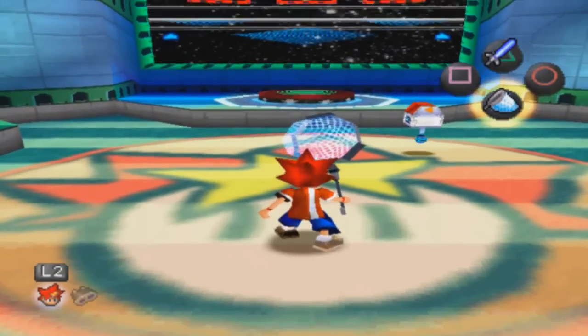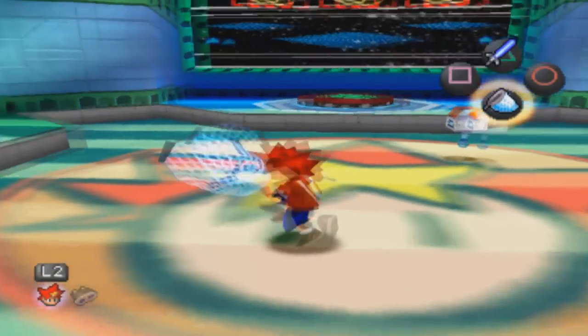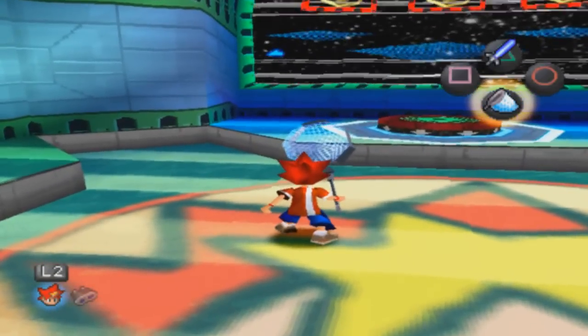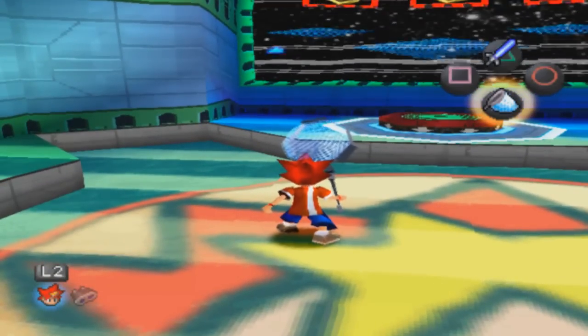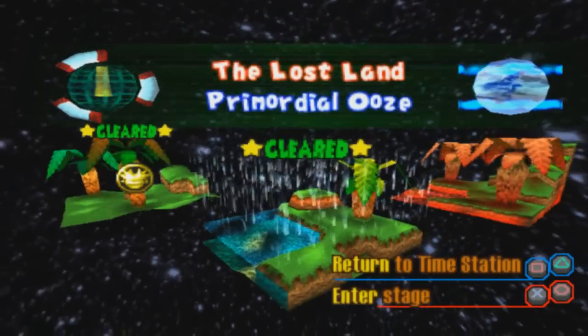What's up everyone, I'm coming at you with another episode of Let's Play Ape Escape. This is like take three of this video, by the way. In the last episode, we found out that Spectre is wanting to take over time and basically alter the course of history.